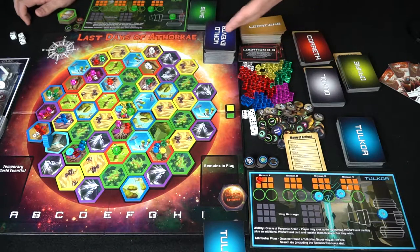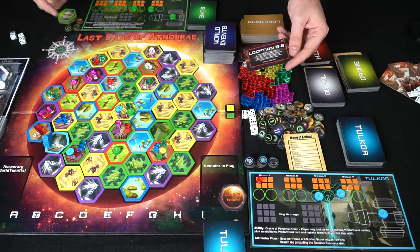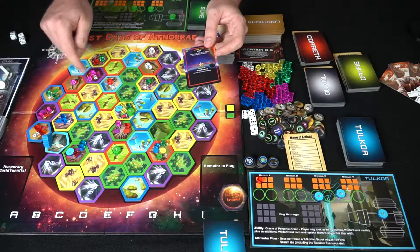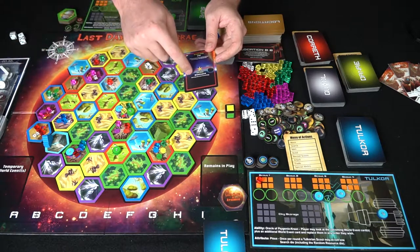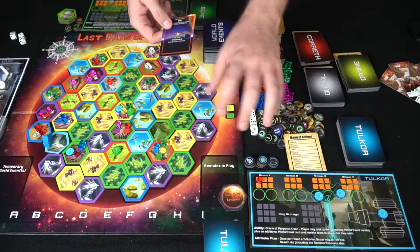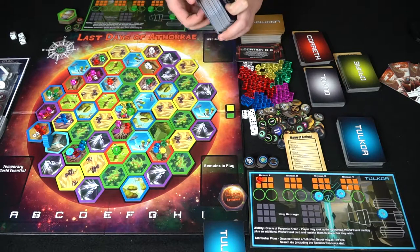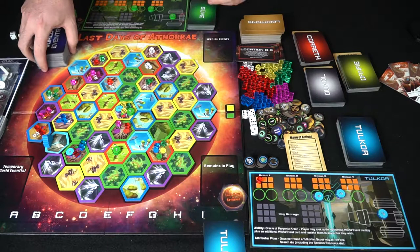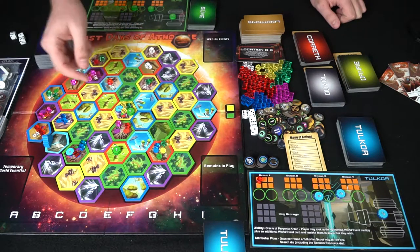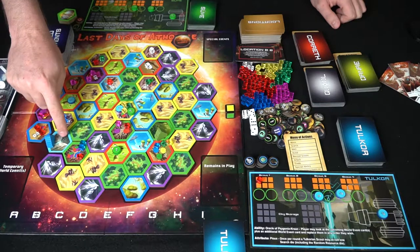After all players have taken their actions, the round moves to the location and world event phase. The active player draws a location card, identifies the corresponding tile on the board, and then draws a world event. If it hits a basic location, you read the basic location event; if it hits a city location, you read that version instead. For example, one event says every player must break all built technologies and blueprints — turning them sideways — and they can't be used until repaired with repair tokens.